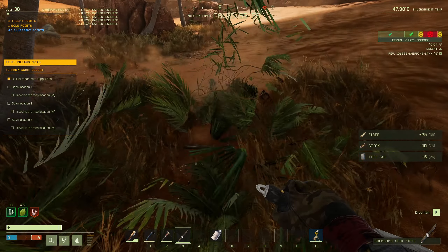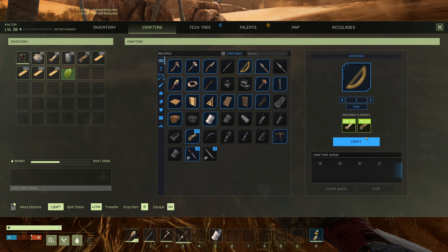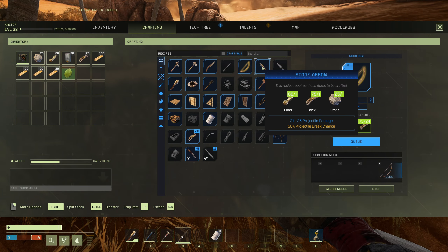They want scans of the areas so they can start bringing in prospector crews. First sites are marked on your map — grab a radar and let's go. Just remember, it's wild out there, it's wild country. Hey y'all, welcome back to Icarus! I'm doing the Seven Pillars Scan mission — hopefully it all turns out well.